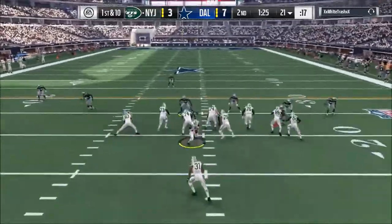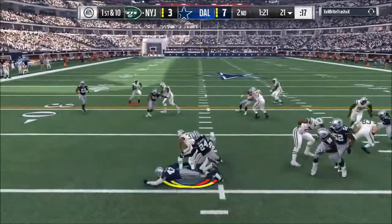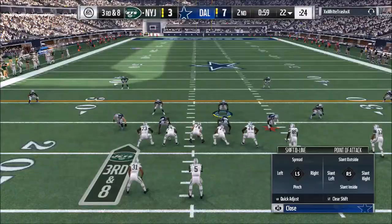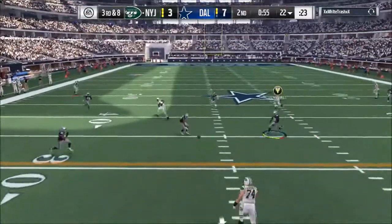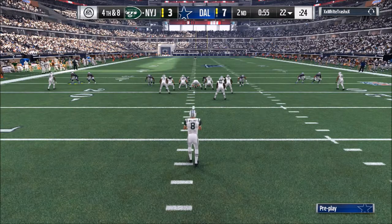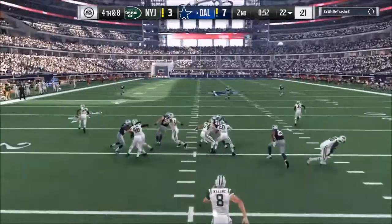First and ten, a minute and a half left in the half. We just gotta stop him from scoring a touchdown. A minute left still — he's gonna run it again, we're gonna stop that once again. Third and eight, it's gonna be a pass — four verticals, we're guarding the slot right over the middle. Good pass defense. Fourth and eight, he's gonna be punting. Let's see if it's a real punt or not — looks like it is.